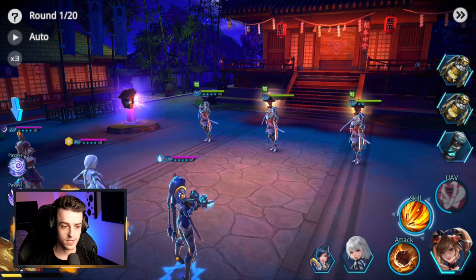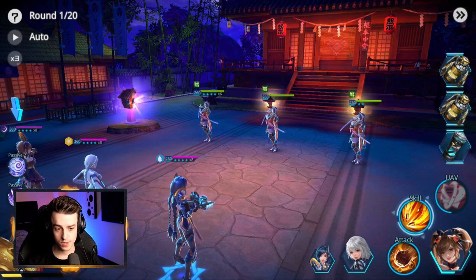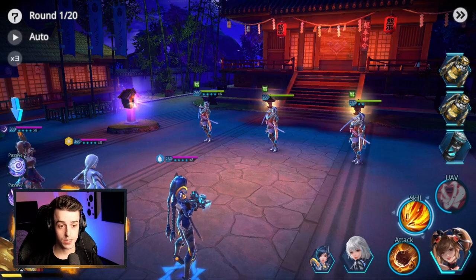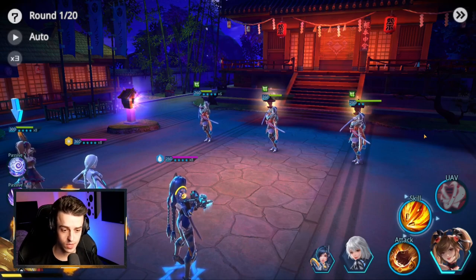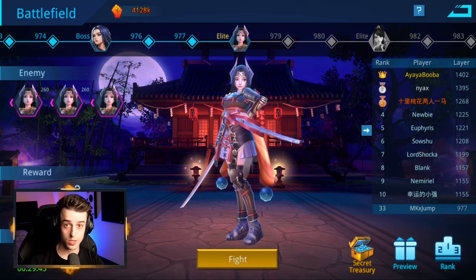There are also items called commander items that you can use to improve the fight in your favor. For example, the canister at the bottom gives you more energy so you can energy feed your heroes. Or there are big nuclear bombs that can actually hurt anyone on the team — but oftentimes you'll do a lot more damage to opponents than to yourselves if you get lucky. Using manual combat options can be really useful for making tactical decisions that let you beat game modes you wouldn't normally beat in auto mode.